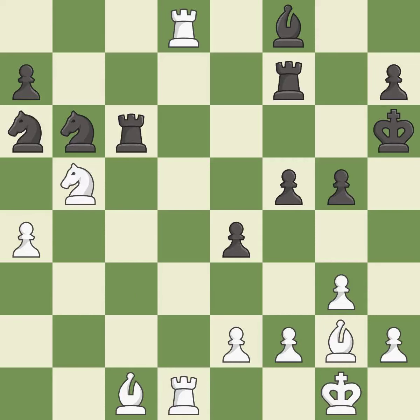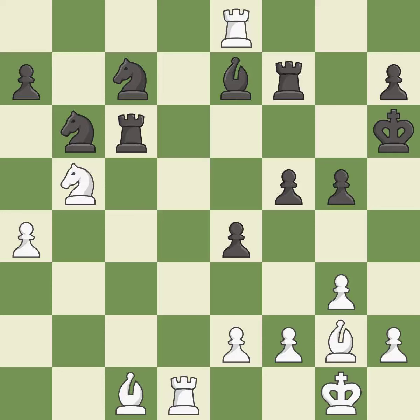This moves the knight to safety — it is best. This wins a tempo by threatening a rook and forcing it to move away — it is best. This misses a better way to move a rook to safety — it is a mistake. This offers to exchange pieces of equal value — it is best.